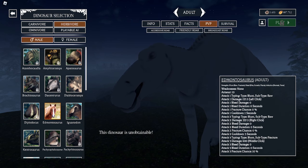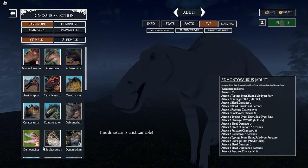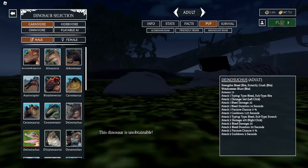There is so much that is going to be added with this new update — an insane amount of content. The Dinosuchus, the new carnivore, is going to cost 5 million amber, which is pretty, pretty expensive.